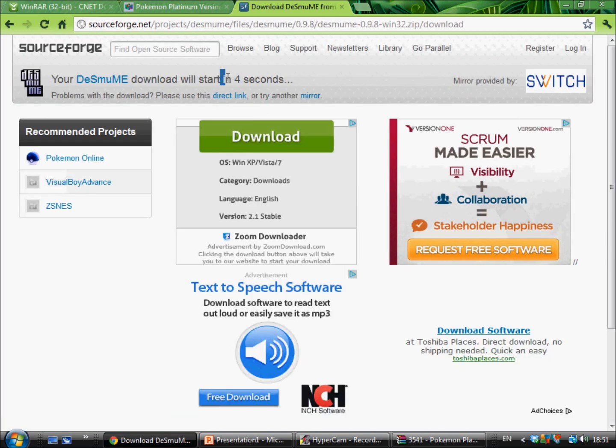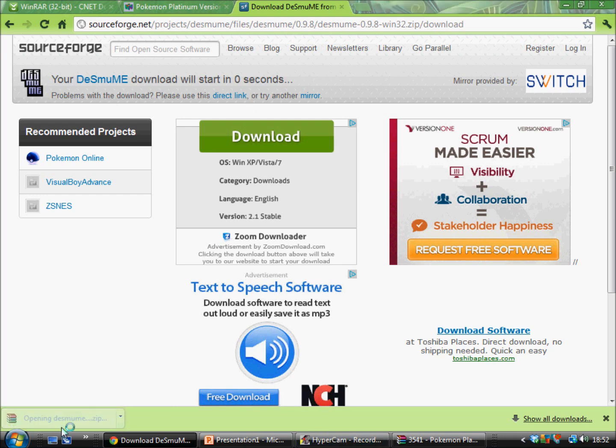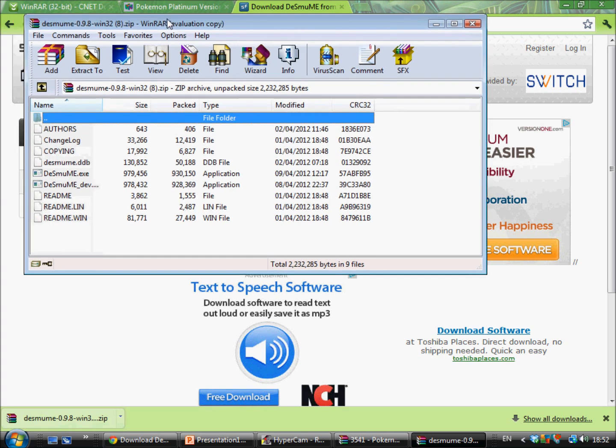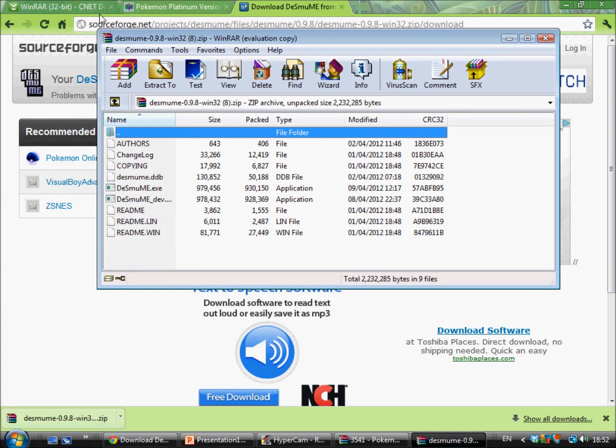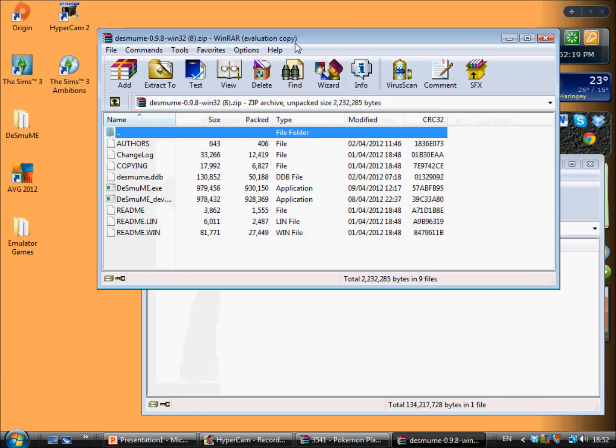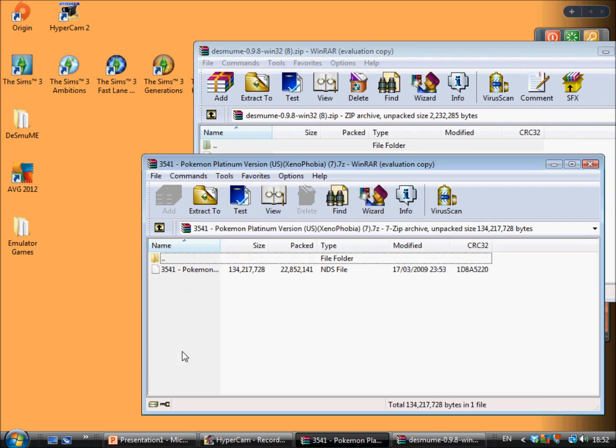Then it'll open. So open everything — open all the downloaded things that you've downloaded. Everything should open in WinRAR format. Then you can close all these browsers because you really don't need them right now.